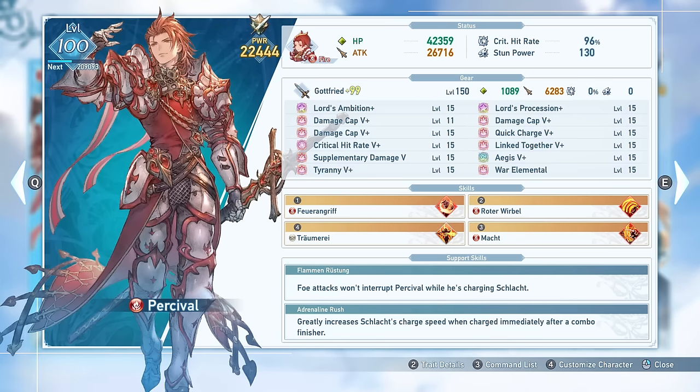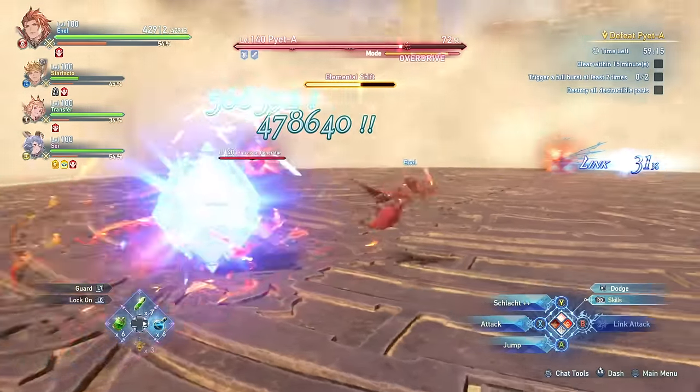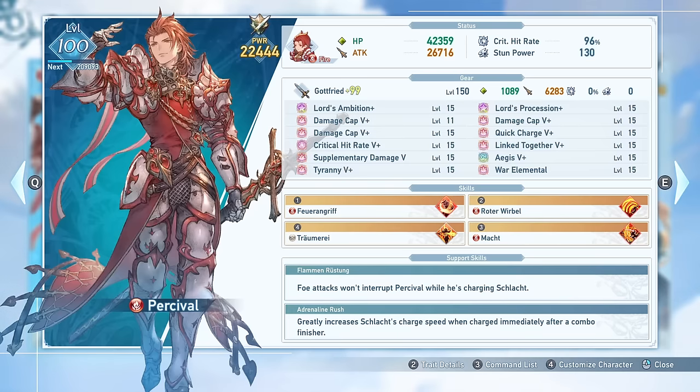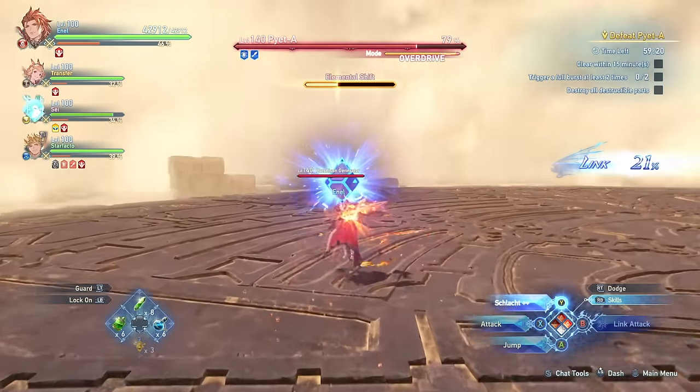His two support skills at the bottom both reinforce this idea. Foes' attacks will not interrupt you while you're charging this move, and for Adrenaline Rush, the charge speed of Schlocked is greatly increased after a combo finisher. Schlocked can also be used as a parry where, if you release the fully charged version right when foes are about to hit you, you'll immune the damage and still get your attack off. You can also move around while charging the move. If you don't use it after a combo finisher or a damaging art, your charge speed is significantly slower, so primarily you'll want to use it with the much faster charge speed.